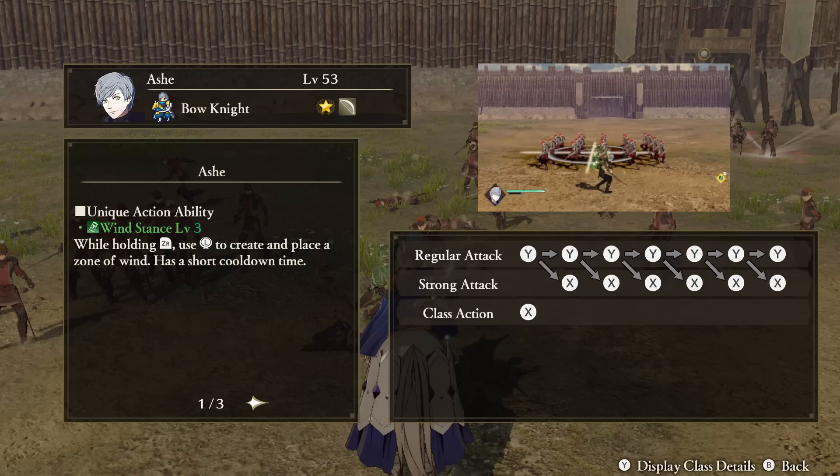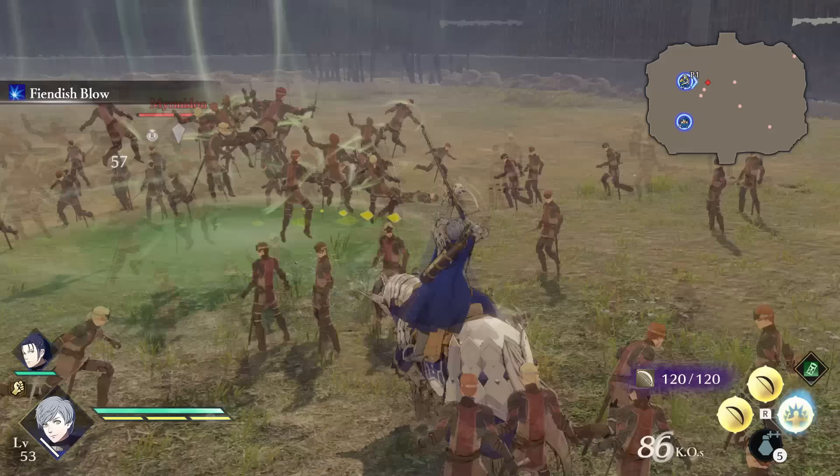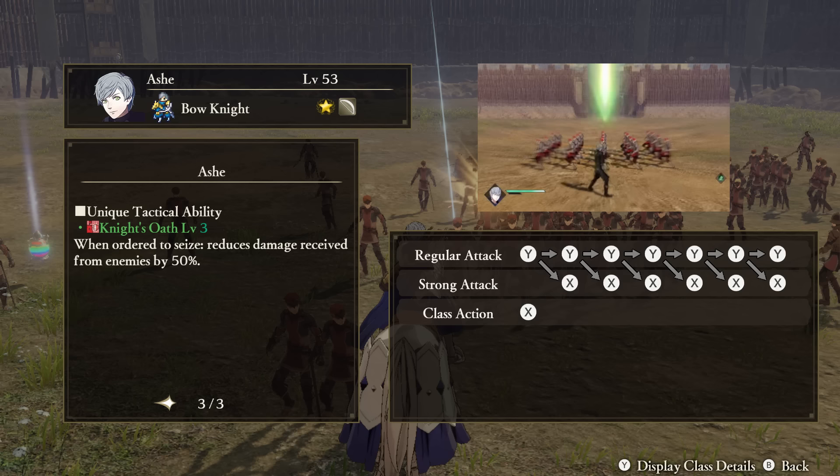Ash — Unique Action: Wind Stance. If you press the Unique Action button, Ash can fire off a zone of wind. This will juggle enemies helplessly in it while it remains. This is then unusable until your Unique Action gauge fills back up, which takes time. Support Ability: Lock Pick. This allows Ash to open up chests without needing to get the key first, and also increases item drop chance when you beat enemy commanders. Tactical Ability: Knight's Oath. When ordered to attack strongholds, Ash receives reduced damage.